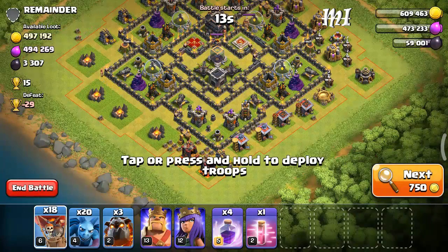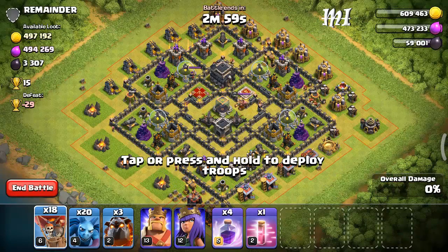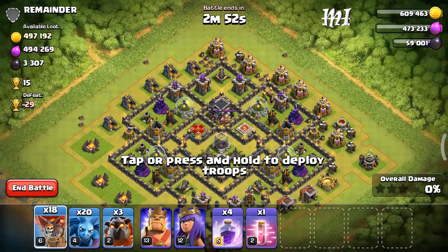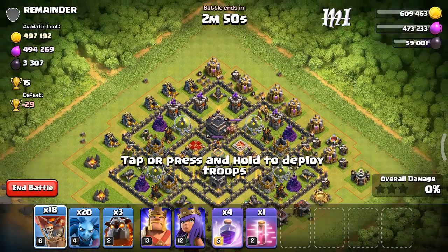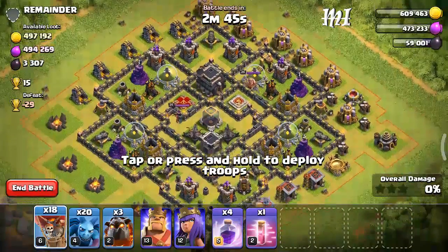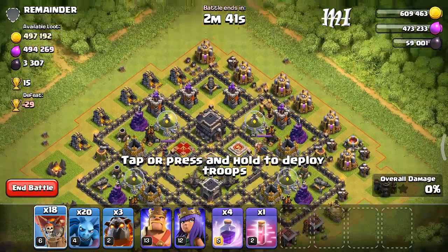As you can see this is a Town Hall online max. There's not much reason to attack this base, but I will attack it because I will get a good amount of dark elixir from here. The storages and collectors have good loot. I will attack from this side and I'll get good loot.